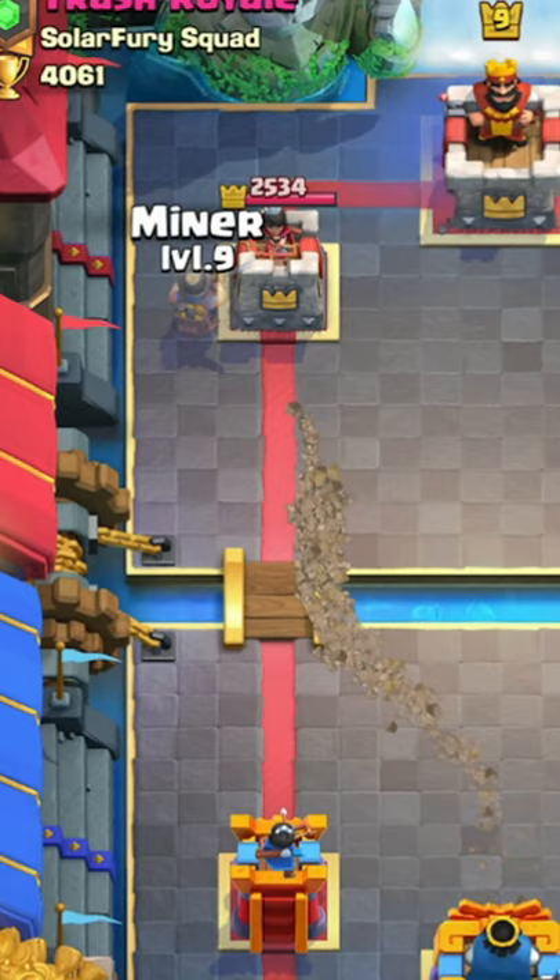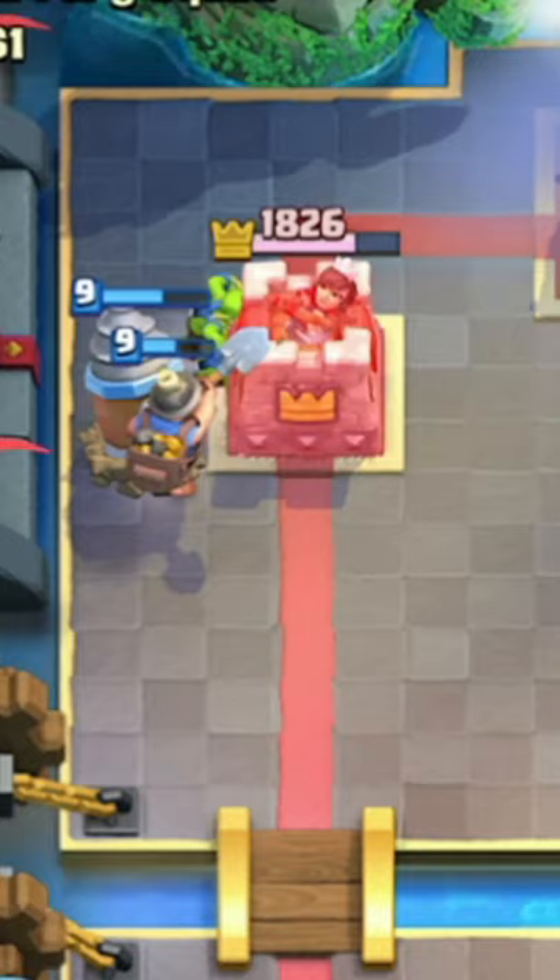Pairing the Miner with the Goblin Drill is actually a very effective duo because the Miner will tank for the Goblins, allowing a lot of damage to happen.